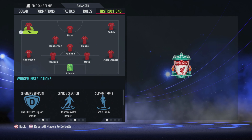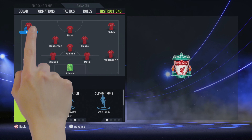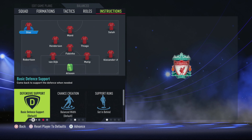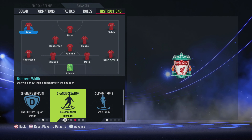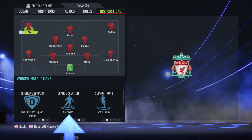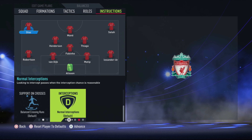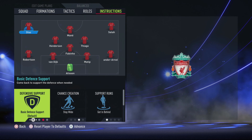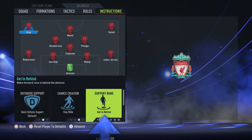Instructions — this is where you need to pay a lot of attention. Your left winger: defensive support should be basic. You have to keep that because you need someone to get back, as your wing backs are going to play high. Chance creation: you want them to stay wide and get in behind. Support runs: get in behind. Interceptions normal, balance crossing runs. Stay wide and get in behind — that's for your left winger.